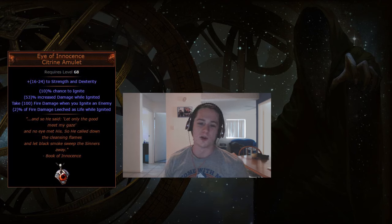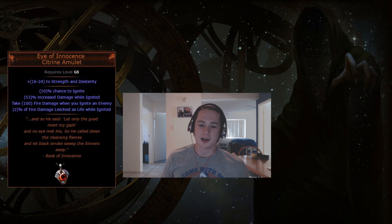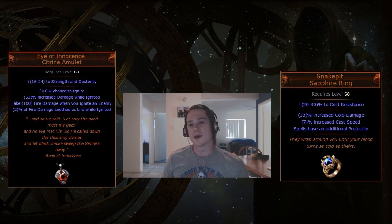Grinding Gear Games has also mentioned that you cannot use this amulet to abuse Infinite Vaal Molten Shell — the chain would be: use Vaal Molten Shell, ignite an enemy, the 100 fire damage hits you, which triggers Vaal Molten Shell again, which ignites the enemy, and so on. But the way they've coded it prevents that loop. Anyway, that wraps up today's unique analysis for the Snake Pit Ring and the Eye of Innocence. Feel free to leave your thoughts in the comments, subscribe for more PoE content, and I'll see you in the next video.